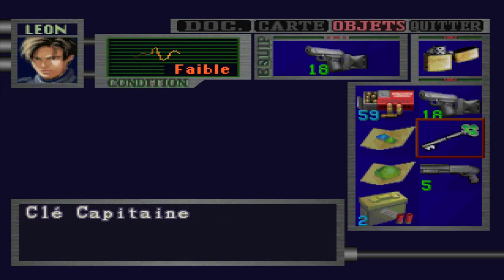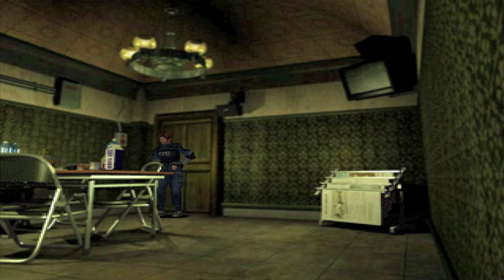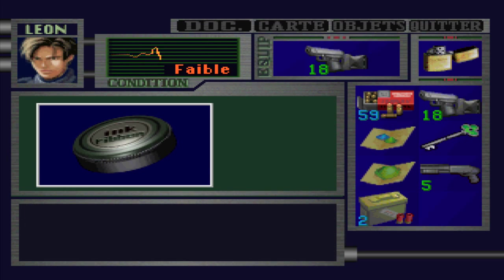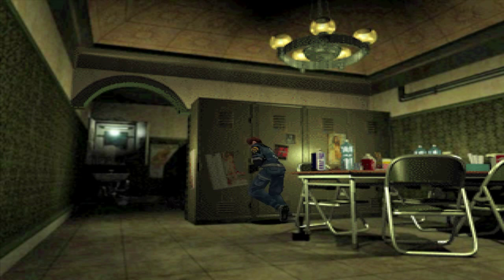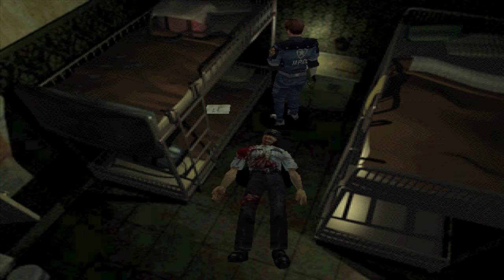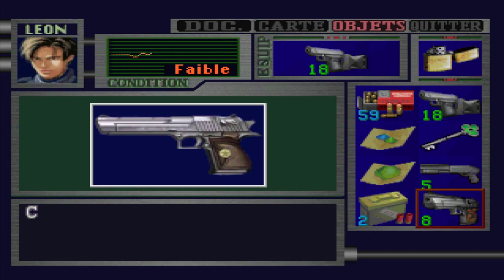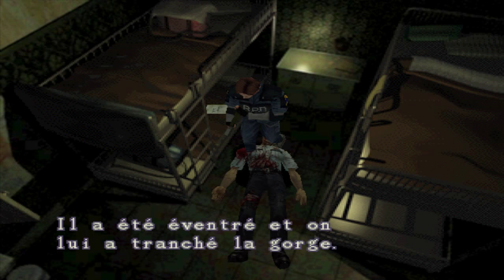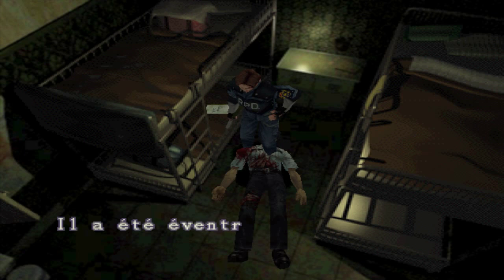Je suis juste allé pour les balles de flingue et les balles de pompe. On retourne en haut ouvrir la dernière porte avec la clé trèfle. On arrive dans une espèce de réfectoire. L'autre truc hyper intéressant ici c'est bien évidemment le magnum — un Desert Eagle, calibre 50. Il y a aussi un cadavre qui a été éventré, on lui a tranché la gorge. Ça peut être les liqueurs.